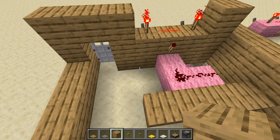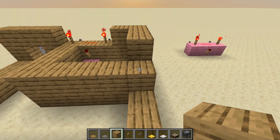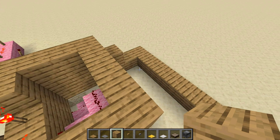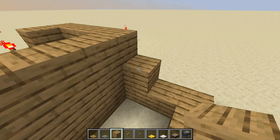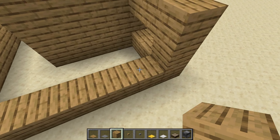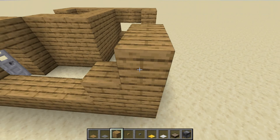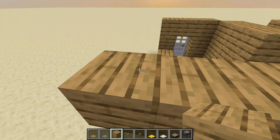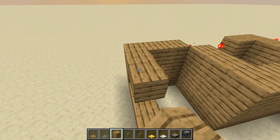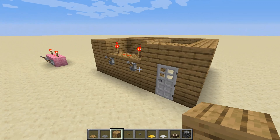I'm going to build just a little house, covering up any redstone I've done because you don't want to be seeing your redstone in your builds - unless it's a redstone build maybe. In this particular one I don't want my redstone showing, I think it would look better if it's not. I want this house to look good. It's obviously very small so it's not going to look brilliant, but I want to build this in the style that I normally build my houses in.